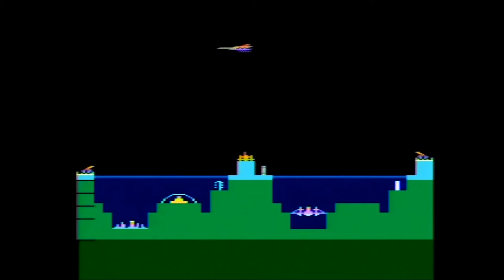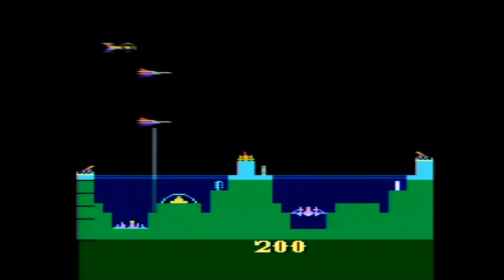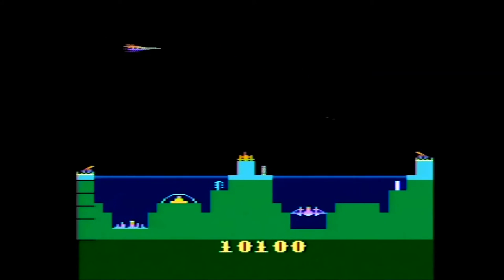There are two types of enemies in Atlantis. The standard large Gorgon ship is worth 100 points when shot by the central post and 200 points if shot by one of the side sentries. The smaller Bandit Bomber is worth 1,000 points if shot by the central post and 2,000 points if shot by a side sentry. Shooting the Bandit Bomber will also cause all other enemy ships to explode, though you won't gain extra points for them.